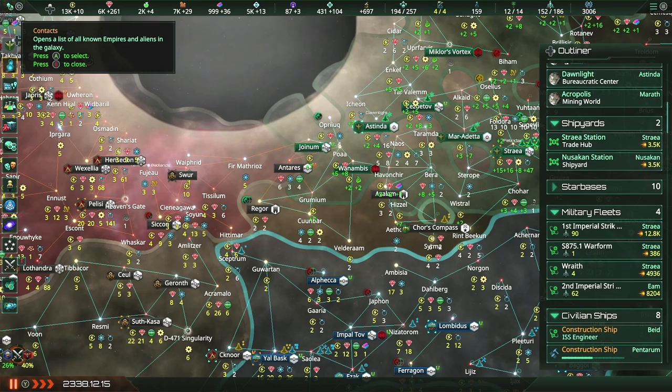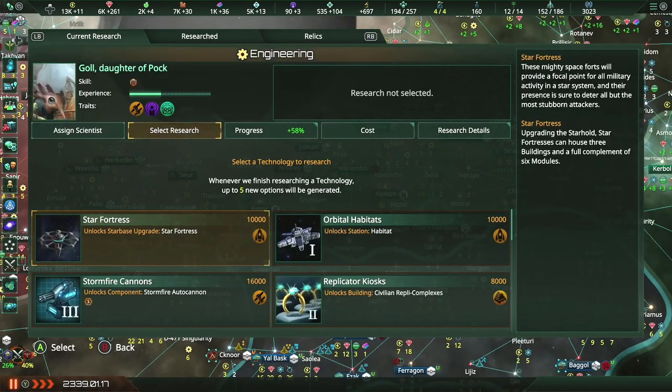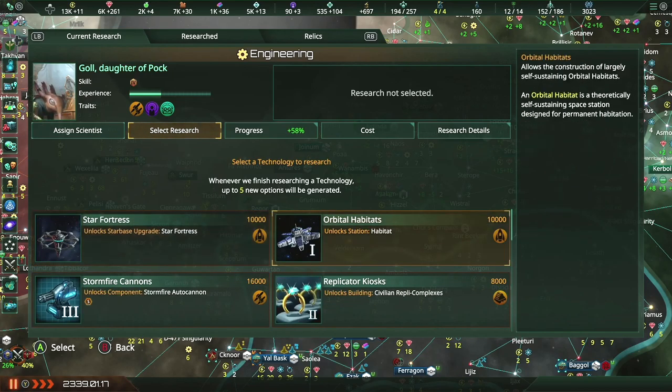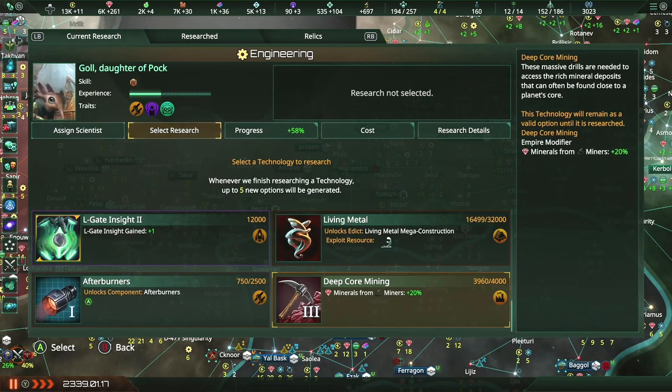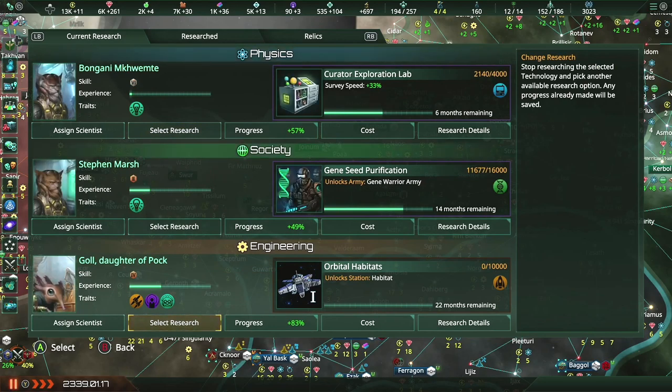I want to make sure I get all of these marked off first around them, then I'll open it up again maybe. Science division reports a new breakthrough — the plasma thrusters are done, nice. I kinda wanna go with an orbital habitat just because I don't have to go into a perk to make them anymore, and having at least one would be kinda cool. Allows the construction of largely self-sustaining orbital habitats — I kinda want one, I'm not gonna lie.